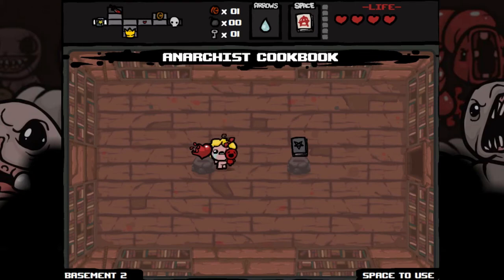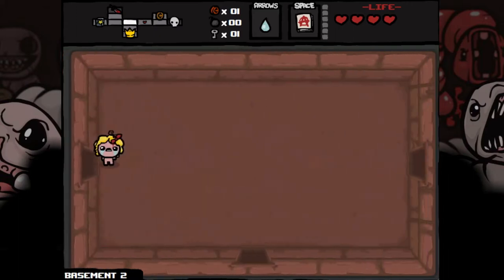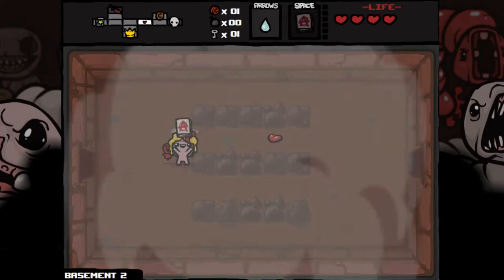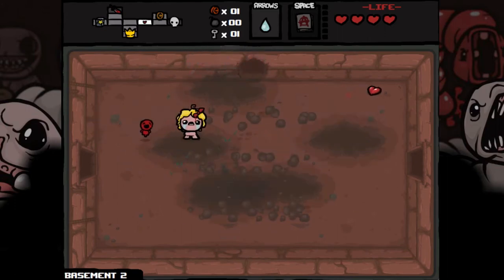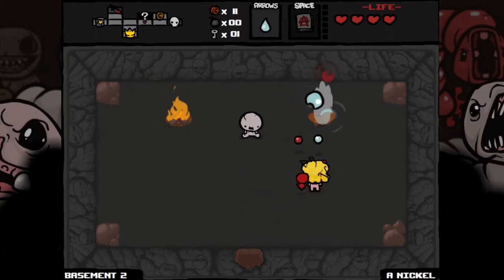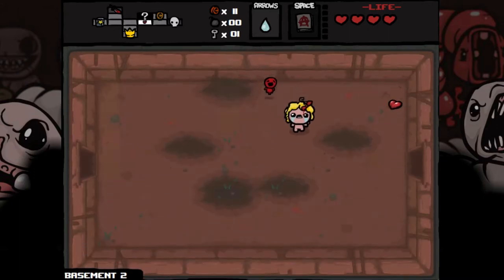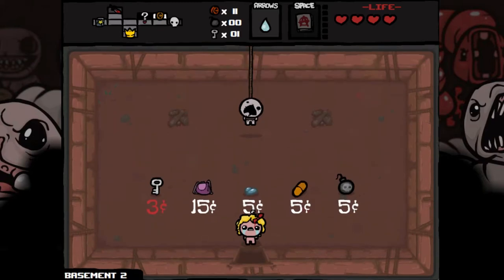If we grab the Anarchist Cookbook and set it off somewhere, we can find the secret room. It's more likely to be here or the next one, but there are two walls it might be behind plus a load of rocks. There we go, my evil plan worked — excellent! We could actually buy the blue heart, but there's no way to hurt ourselves, so...